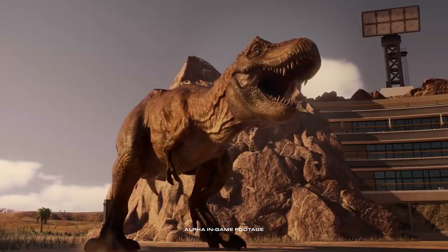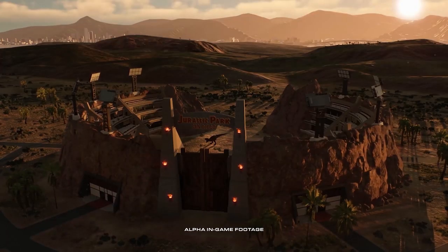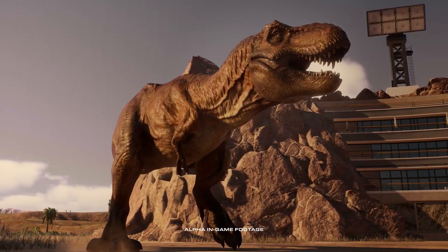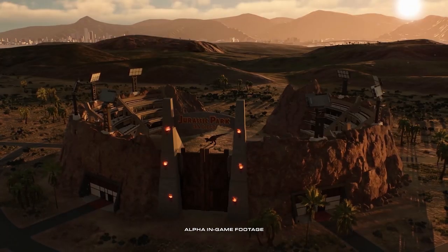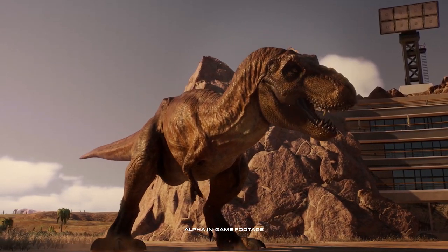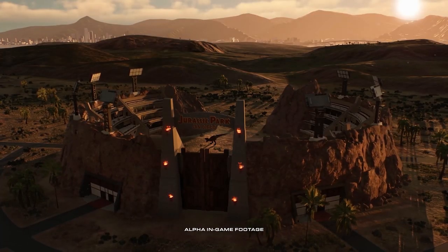One thing that also caught our eye is the Jurassic Park San Diego Stadium Arena — you can see a T-Rex in the middle of it, and in the background there are a city and a long bridge. I love every detail of this game, not just the dinosaurs and environment but also the backgrounds. The Jurassic Park San Diego setting appears to be in Chaos Theory mode, and I'm really looking forward to that mode.